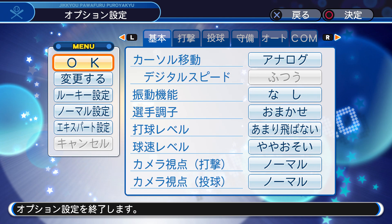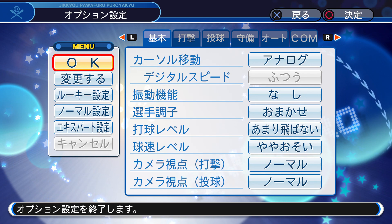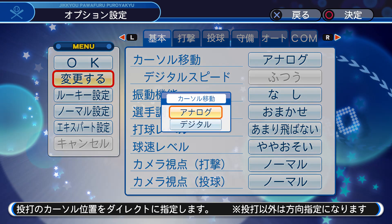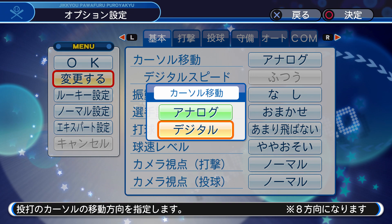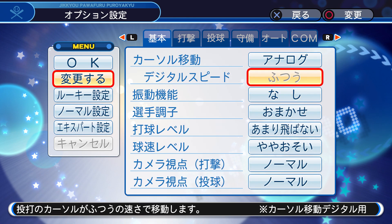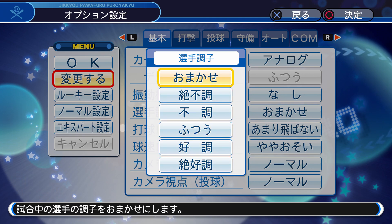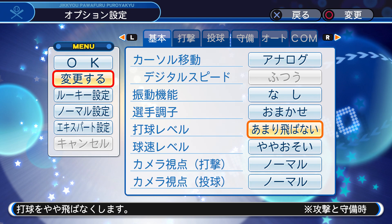This is another important option page. This is for if you want to use analog or just a regular timing mechanism for hitting, I believe. This is digital speed — for some reason you can't click it because I guess you have to be on a certain difficulty in order to click it. This is the vibration function — I keep that on. Player tone — I just keep it on regular. But this is pretty important if you want to lower the difficulty a little bit on your game.